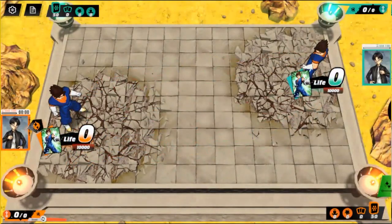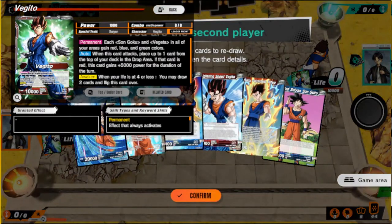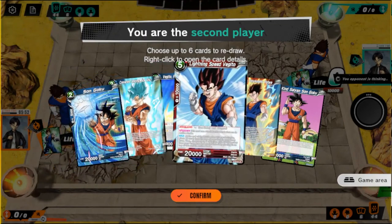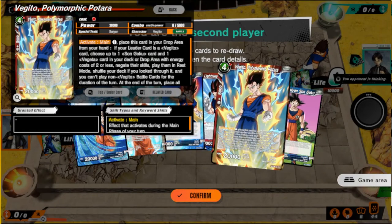No idea what this does. This card can attack battle cards in active mode, place 10 cards from the top of your deck into the drop area, then choose — move Geo 25 power and drop air and evolve into it by place... okay.